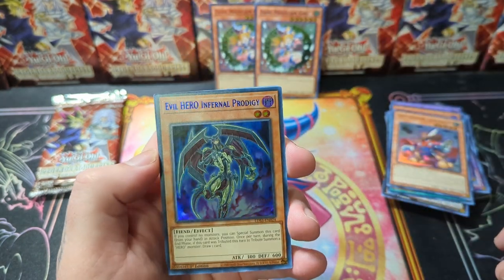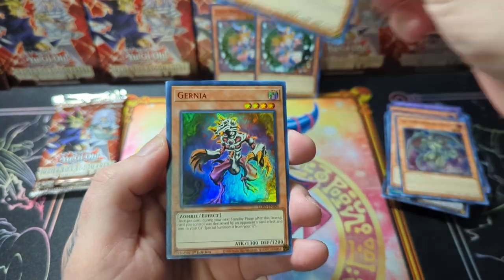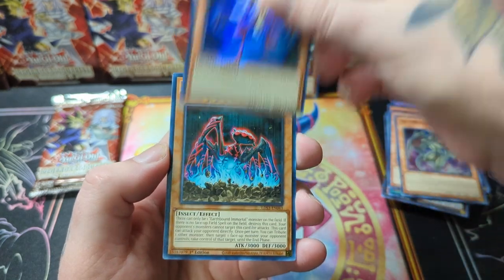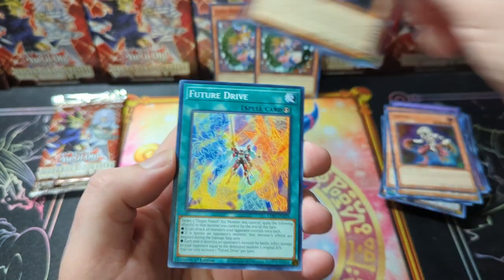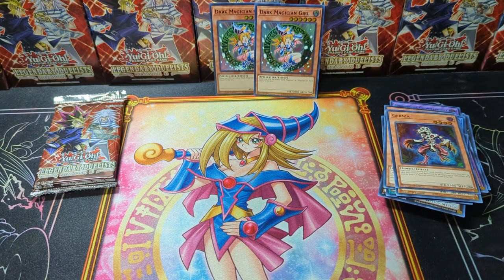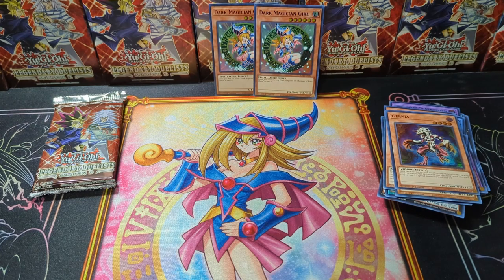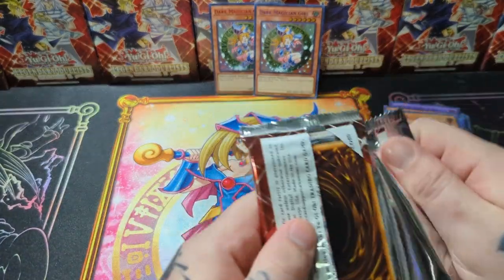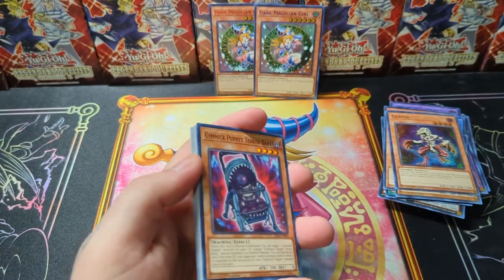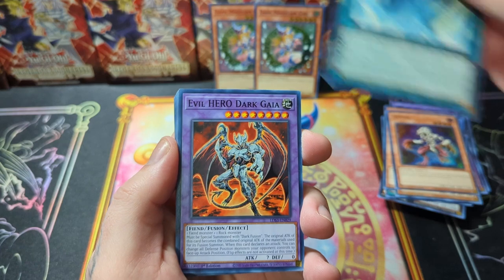Another thing I like about this set is there are some pretty good common cards. Ecol is in here and that's still right now like a 50 to 75 cent card, and it's just a common. A lot of the hero stuff is in here, and then the Destiny Board stuff as well. I can't think of anybody that actually uses it but it's still pretty collectible — I feel like every Yu-Gi-Oh! player wants to have FINAL spelled out, you know, F-I-N-A-L. They all have it.